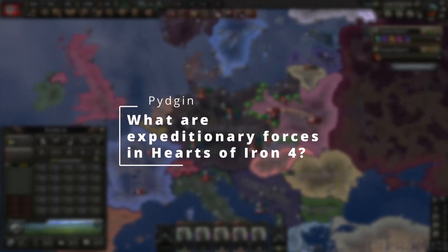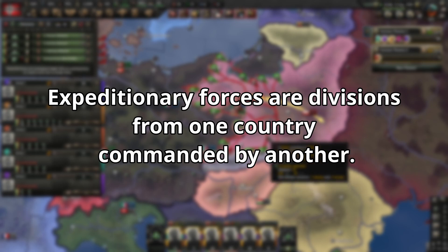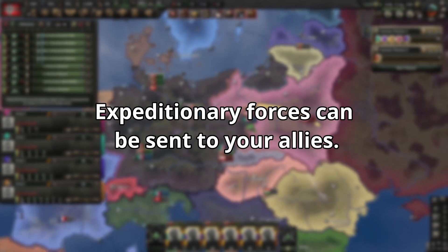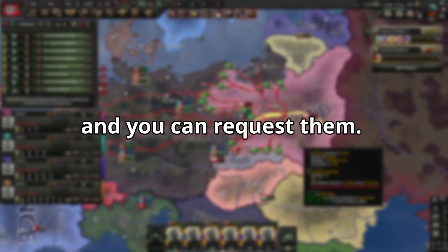Expeditionary Forces in Hearts of Iron 4 are divisions from one country that are commanded by another. They can be sent to your allies, the AI may also send them to you, and you can request them.